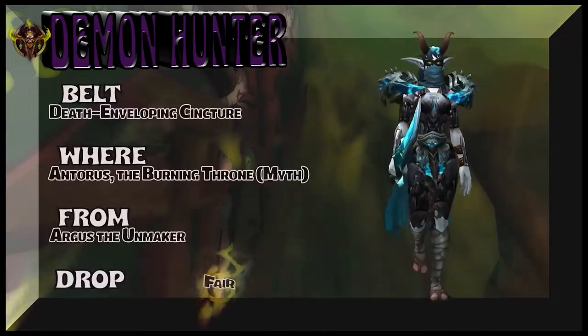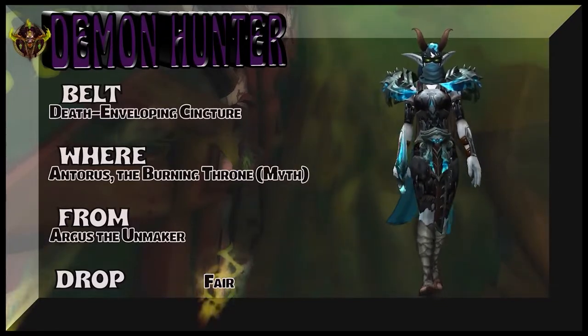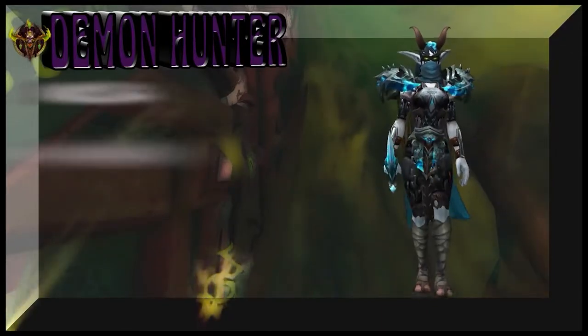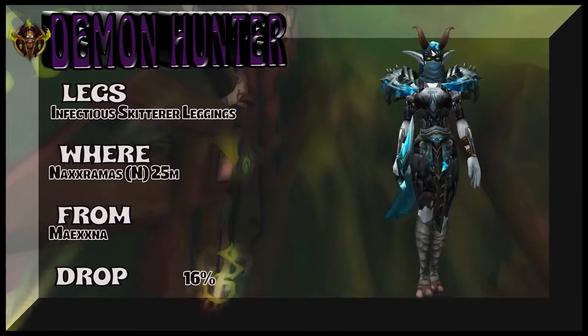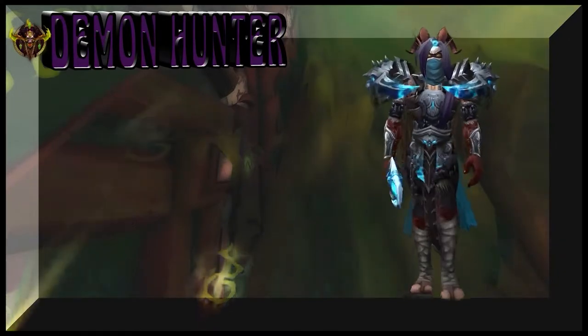The belt is part of the same tier set as the shoulders, which of course is from the Burning Throne — mythic Argus the Unmaker is the boss. Spinning back to Wrath of the Lich King again for the legs — same place as the chest, Naxxramas 25-man.